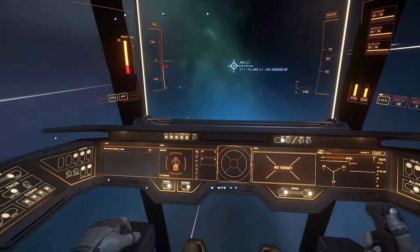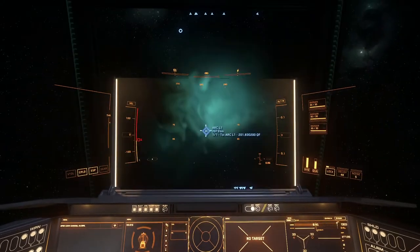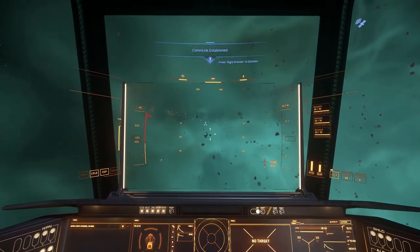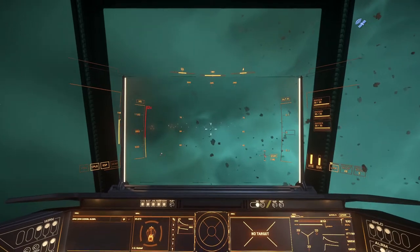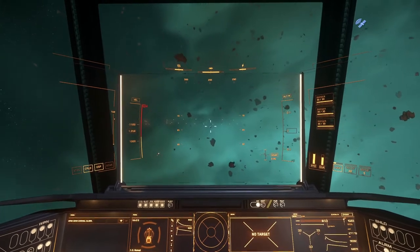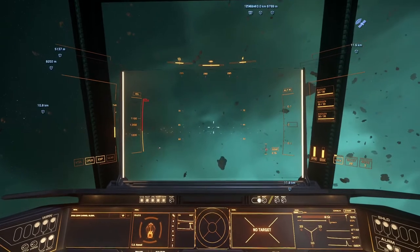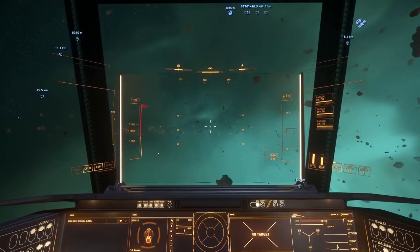There we go — Arc, Limo One. Whoa, that scared the crap out of me! The sound effects in this game are amazing. There's the space station and all the ships — they all handle quite differently, made by different companies. This one feels completely different to the Titan. The Aurora I had at the start is quite easy to fly, though it doesn't have too much cargo space.